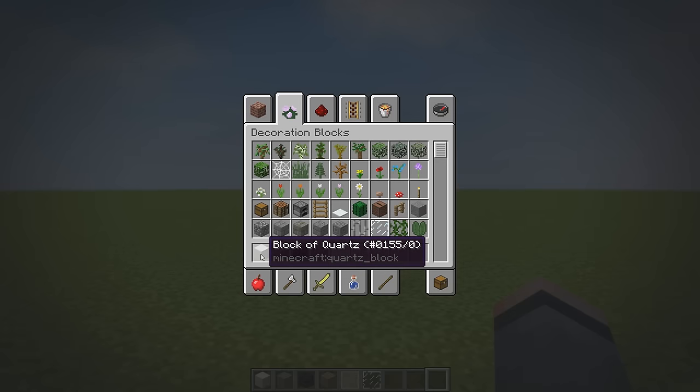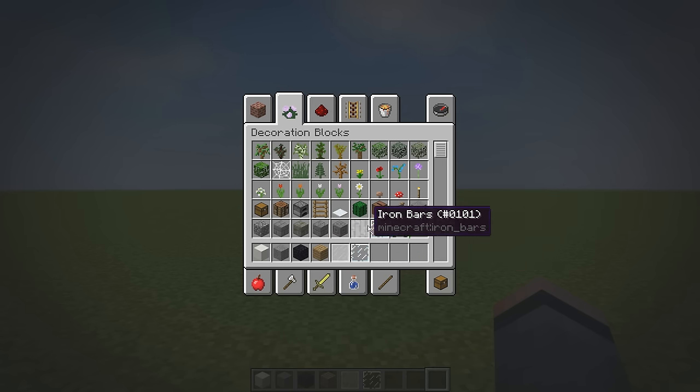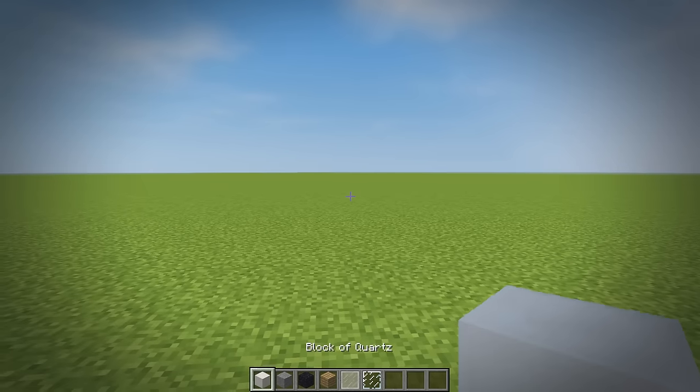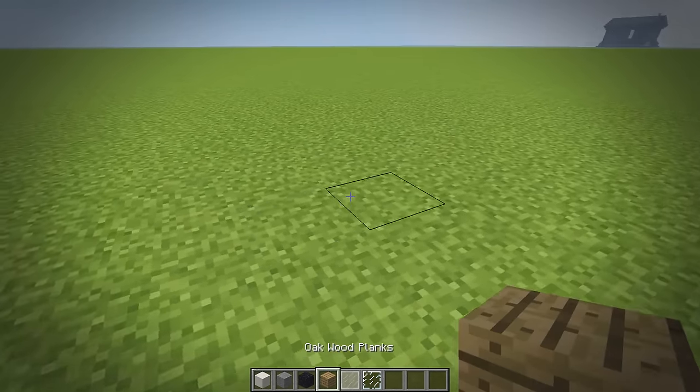Let's get straight into this. The materials I've chosen to start with are quartz, stone, obsidian, oak wood, white stained glass, and some normal glass. Of course there'll be a lot more materials later like chests, anvils, and enchantment tables.